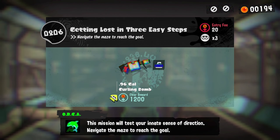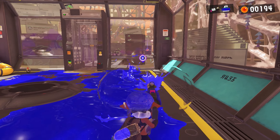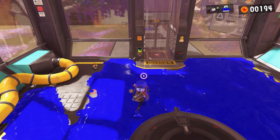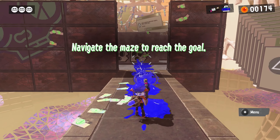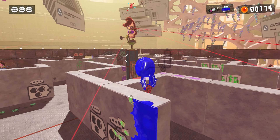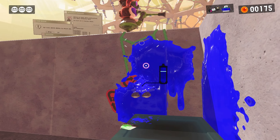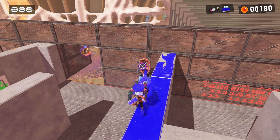This will be the last level we do for the day. 96 Gal - not bad, I wish they gave us more choices though. The 96 Gal shooter has pretty good range, the firing rate isn't super fast but does quite a bit of damage, so aim well and you should be fine. Curling bomb - you've seen that before, it bounces around and does its job. There's plenty of ink this time. There's a little maze - I'll use my superior range and intellect. No cheating - I see. I want to collect everything so we gotta be thorough.